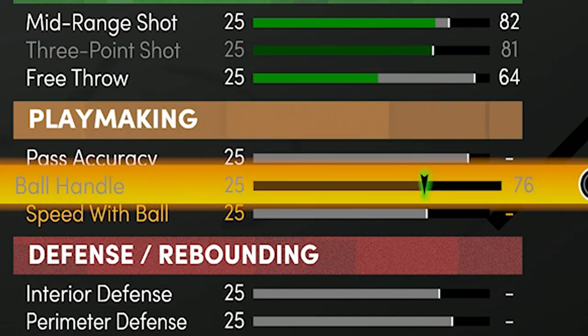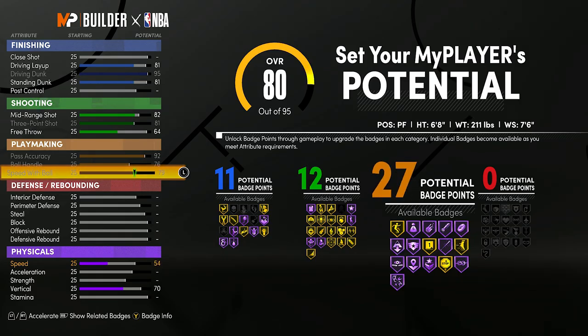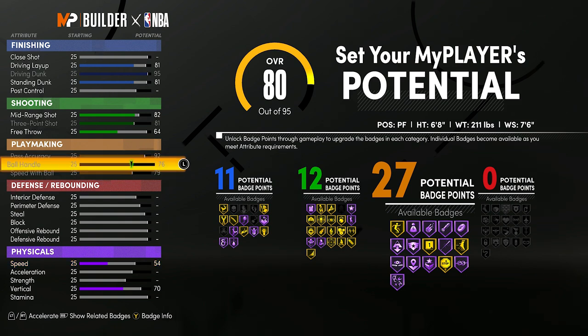Max ball handle, max pass accuracy, max speed with ball — we get 27 playmaking badges. You might notice this build doesn't have an 86 ball control, but at 80 ball handle you can curry slide, and with an 83 speed with ball, you can do everything you need. This build will still be able to speed boost — the combination of speed, speed with ball, and ball handle makes it work.